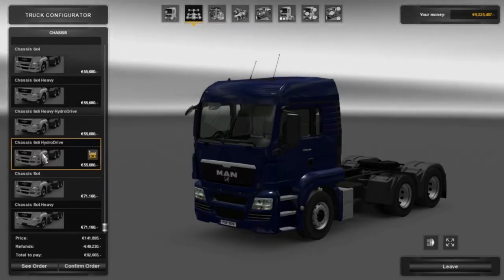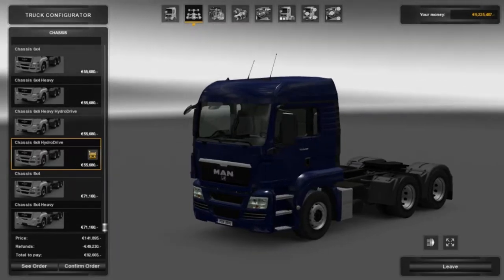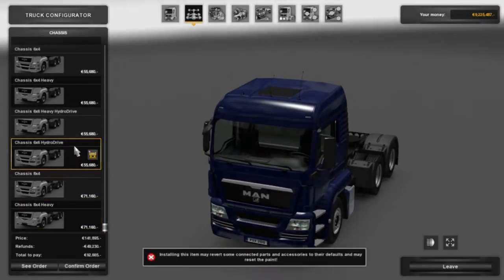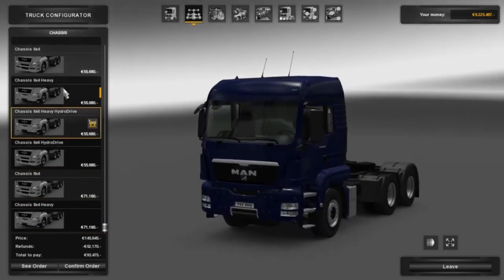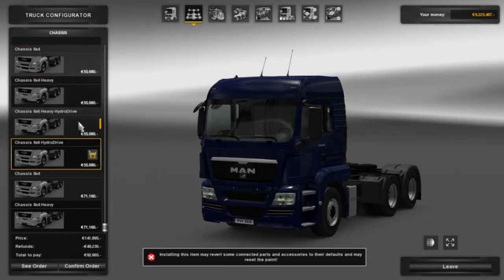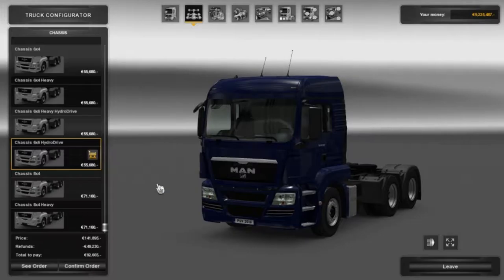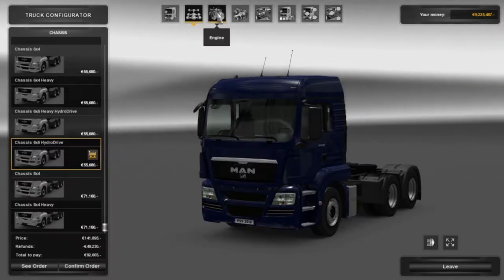I'm going to go with the hydro drive, 6x6, because I quite like that. I think anything bigger looks a bit too ridiculous. Also with the different chassis you kind of get a different front grille - bumper grilles and stuff. So you get more grilles there, which is quite cool. I'm going to go on to the engines.